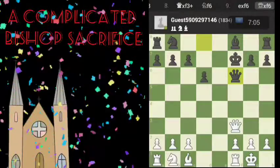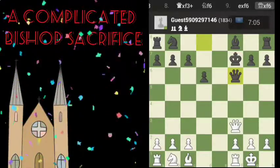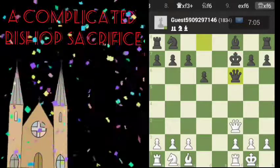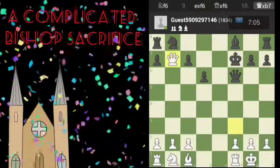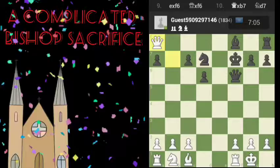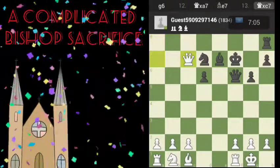Now b7 is unguarded. Of course, we were threatening to discover check there. A lot of good things going on here — we're going to win the rook and decide to play for material at this point.